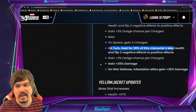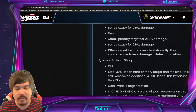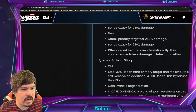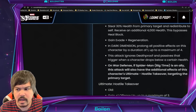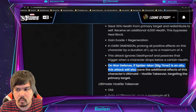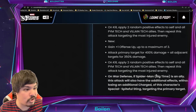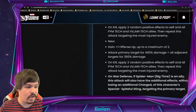He barely got anything in his rework, and that's super disappointing. Not that I had my Yellowjacket built up very high. All of that was just kind of stuff they added repeating the same attacks — the special and the ultimate are both on War Defense, which is disappointing. So Yellowjacket is basically pigeonholed into War Defense.